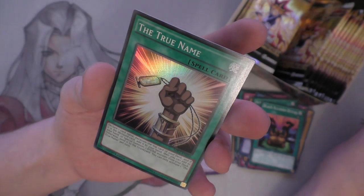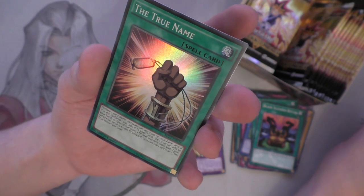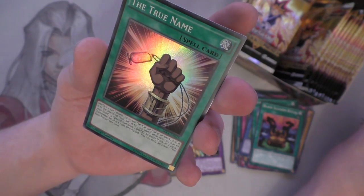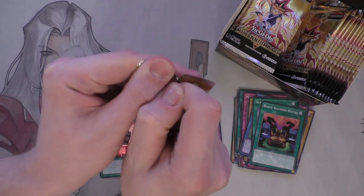Scapegoat. Black Illusion Ritual - obviously Relinquished isn't here. XYZ Dragon Cannon - I love these cards back in the day, they were so cool. And here's a new one as well: The True Name. Declare one card type, excavate the top card of your deck, and if it's the declared one, add it to your hand. Then you can add to your hand or special summon one divine monster from your deck. Otherwise, send it to the graveyard. Really, really cool card. Sylvans could maybe try and use that - summon the Gods, that'd be quite funny.